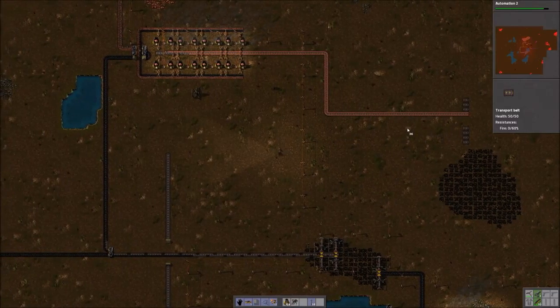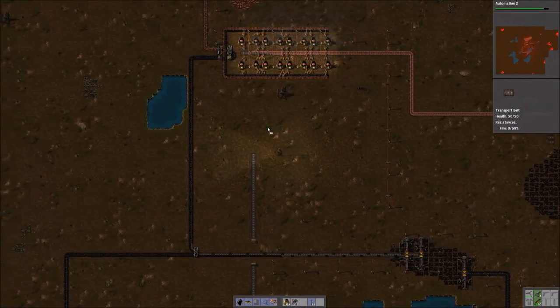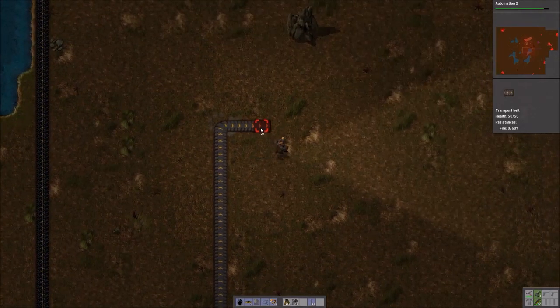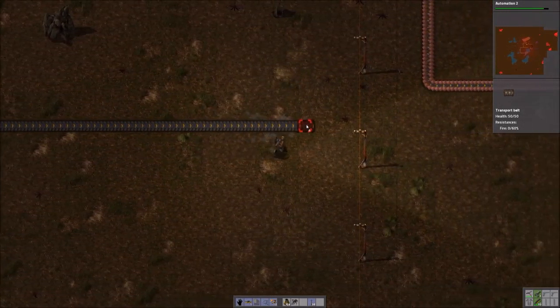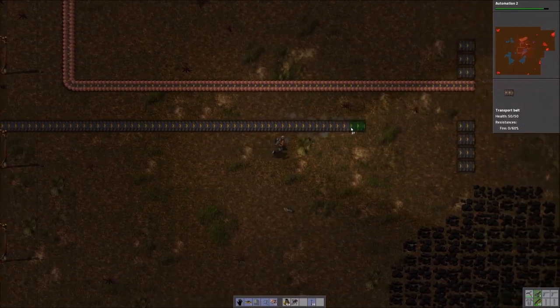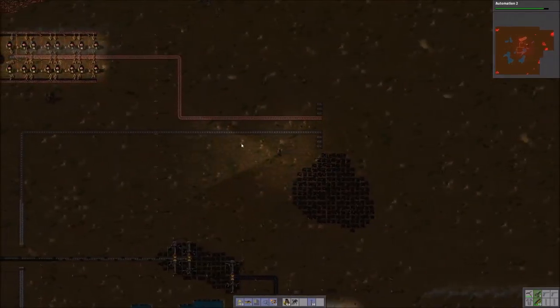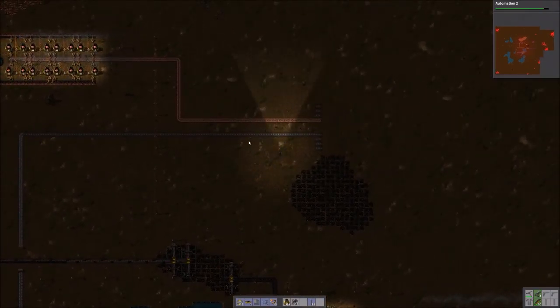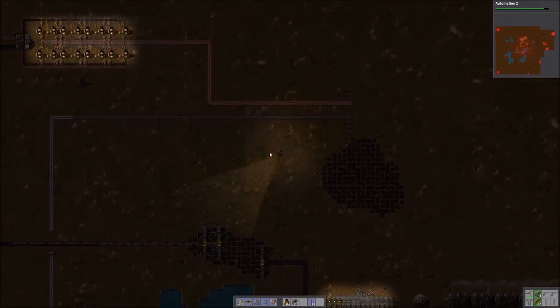Just want to make sure I get this lined up properly here so I don't have to redo it. One, two — that looks right. There we go. So we've got the beginnings of a main bus. As we add more smelting capacity we'll bring in the additional lines. But for now we can work with this — it's enough to get our science going.